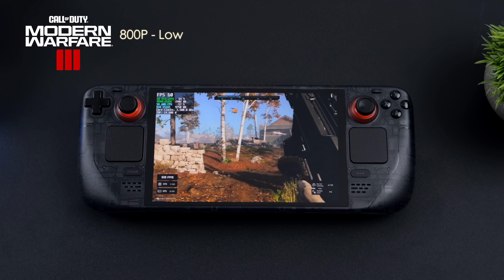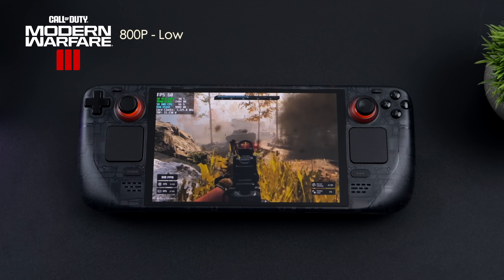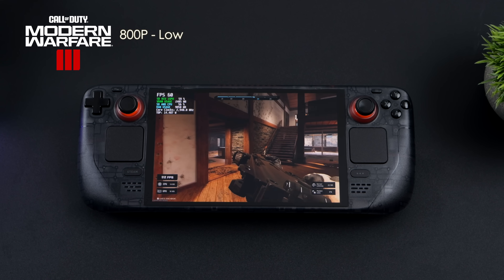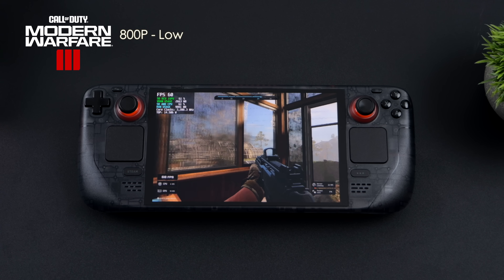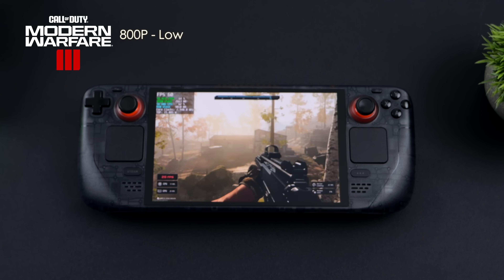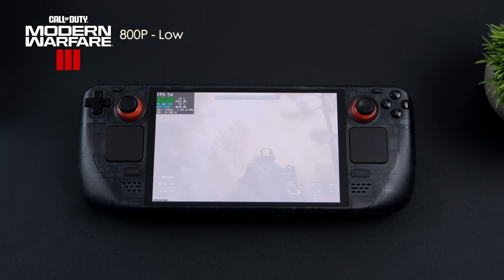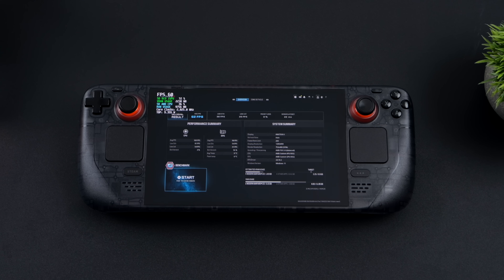Moving over to Call of Duty Modern Warfare 3 using the built-in benchmark — low settings, 800p, FSR set to balanced, and using AMD's frame gen, so we're effectively using FSR 3. Not bad at all — we got a pretty steady 60, with an average of 62fps by the end. However, our 1% lows were pretty low. I had it set to 90Hz in settings but during gameplay it locked itself to 60 — a bit odd. Our average was 62 and our 1% low was sitting at 28. I think this has a lot to do with AMD's frame gen used in-game. Also worth noting: this game preloads shaders in Windows — it took 36 minutes, and I actually had to do it three times.